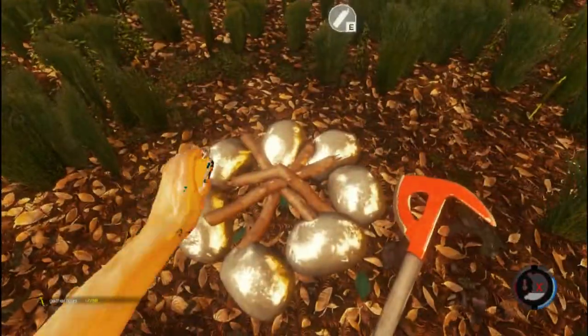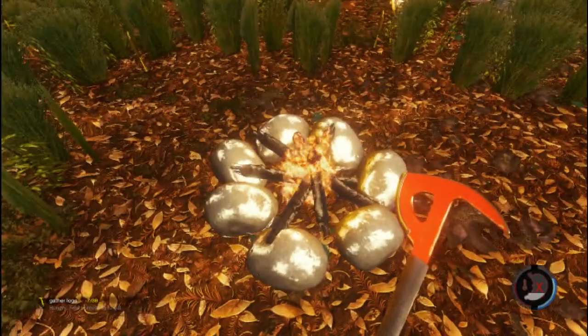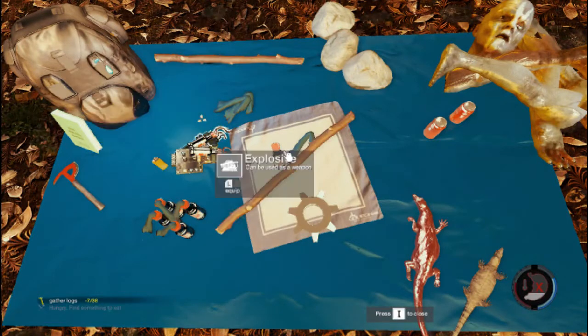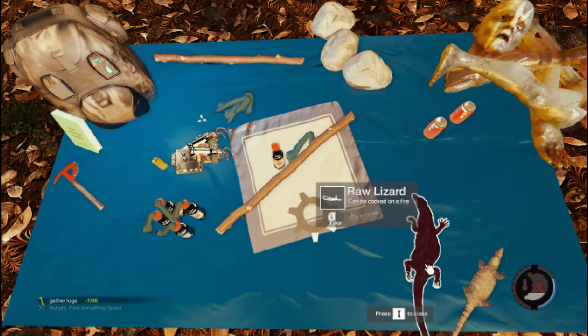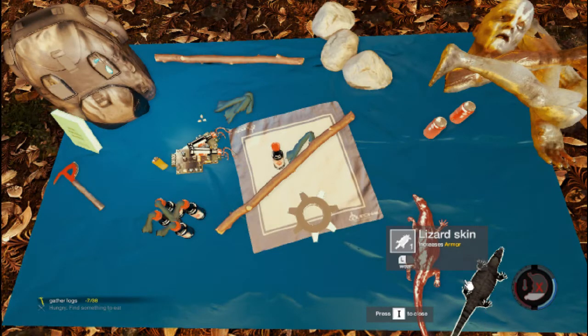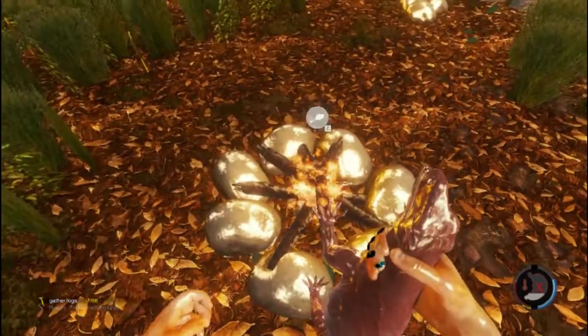When you make fires you can start cooking food. Different types of animals are used for different things — this lizard-type creature is used for armor. Equip your armor, slap him on, then equip him in your hand and place him on your fire to cook. I haven't actually figured out how to take him off the fire yet, so if you know please let me know in the comments.